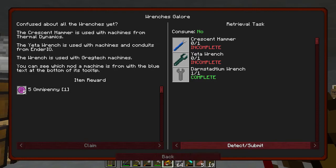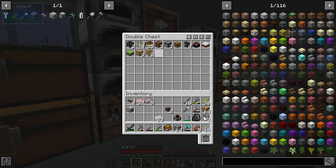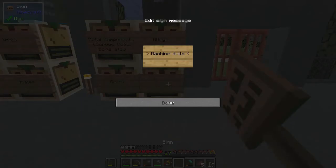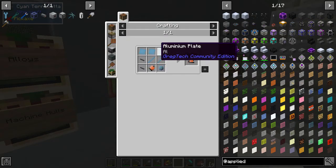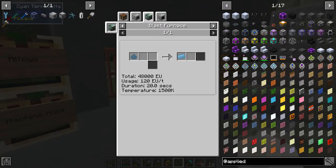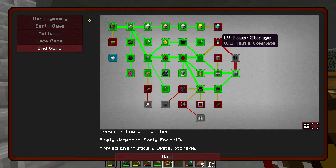Awesome! We have everything we need. We'll label a chest 'machine hulls' for now. Eventually we'll get Applied Energistics to automate things, but it's going to be a while — we'll need a blast furnace to process aluminum first and then go from there. With that quest done, the next thing is power storage.